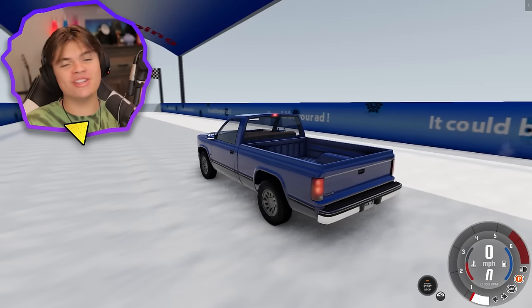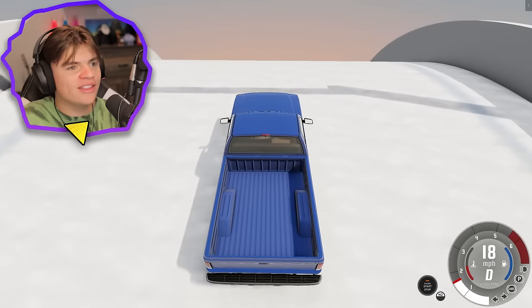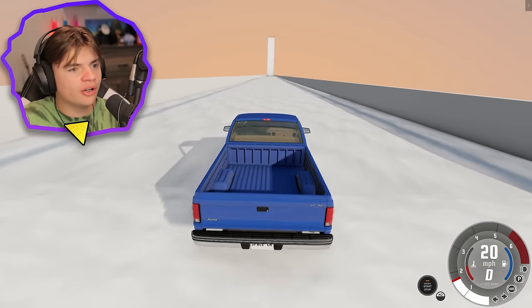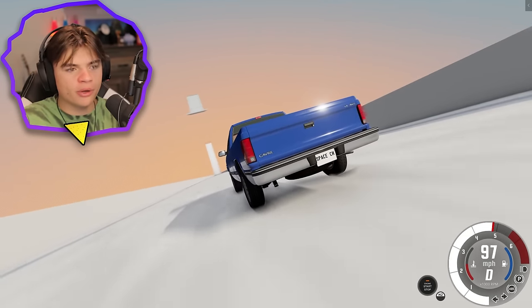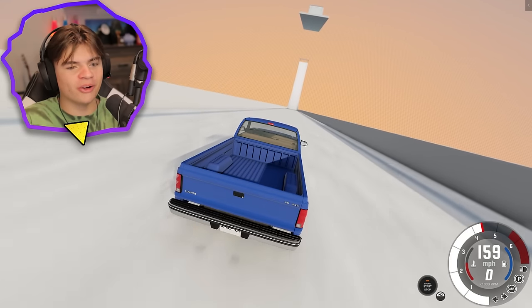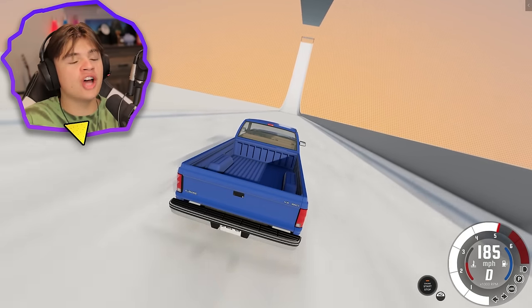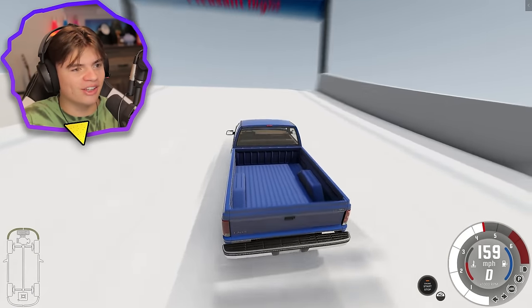Hello everybody, welcome back to BeamNG. Today we're gonna go off a bunch of different ramps, jumps, and crash into things in different gravity levels. We're gonna do earth gravity, moon gravity, and Jupiter gravity. This is a ski jump map, so right now we're starting with earth gravity. We're going over 200 miles an hour.